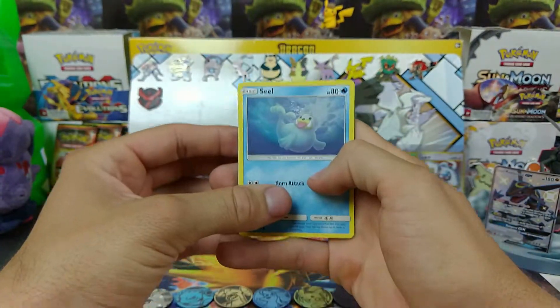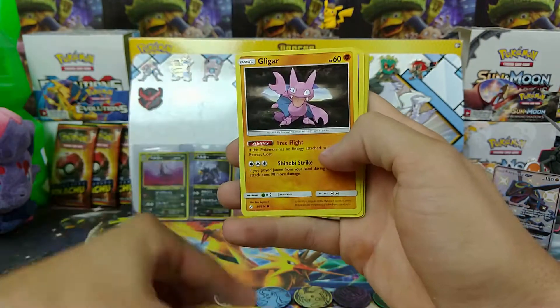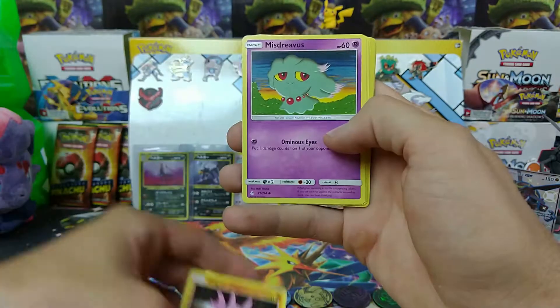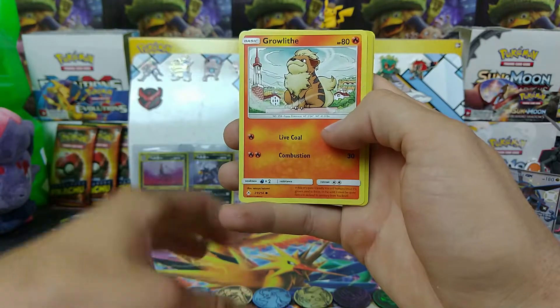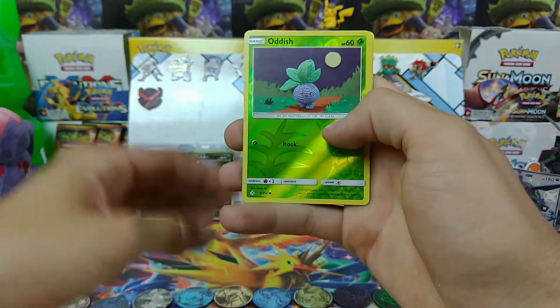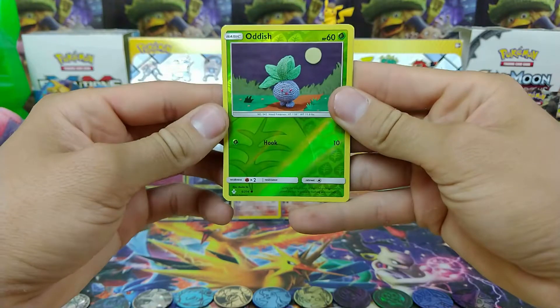We have Seel, Gligar, Misdreavus, Glameow, Growlithe, and a Reverse Oddish coming from the rear.